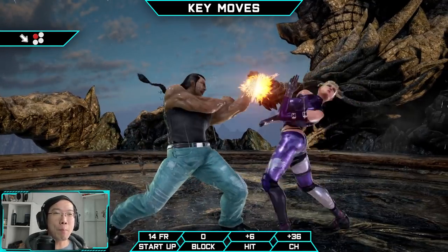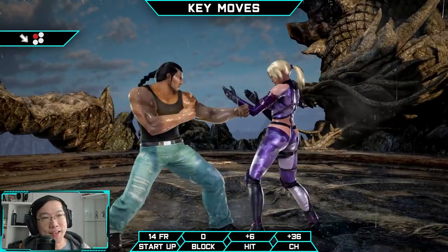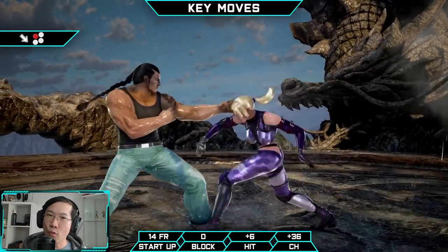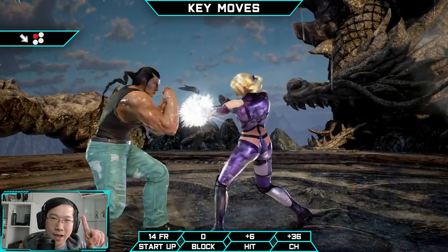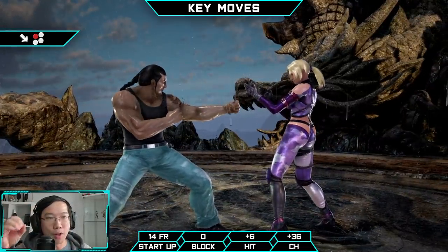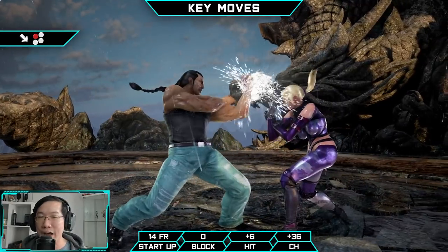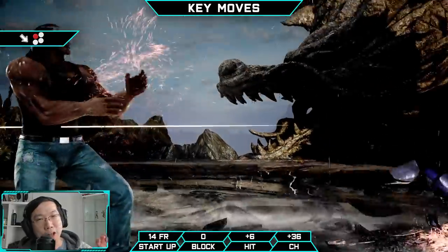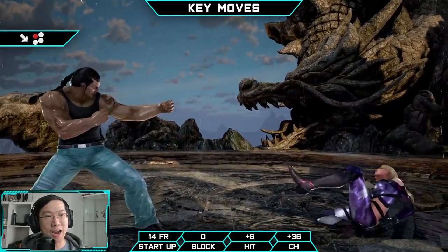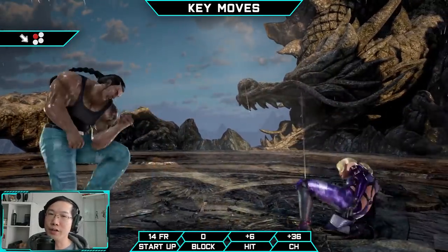Down Forward 1 is Fang's primary mid poke to check opponents and start offense. Despite its similarities to regular down forward 1s in the game, it comes with some key differences. Typically a down forward 1 comes out in 13 frames and is minus 1 to minus 3 on block. Fang's is slower by 1 frame and is 0 on block, meaning if your opponent attempts to retaliate immediately with a jab, they run the risk of counter-hit trading with a Back 1 — which as we established is always in your favor. On counter-hit, this attack puts Fang at a whopping 39 frames of advantage, allowing him an opportunity to force a mix-up.